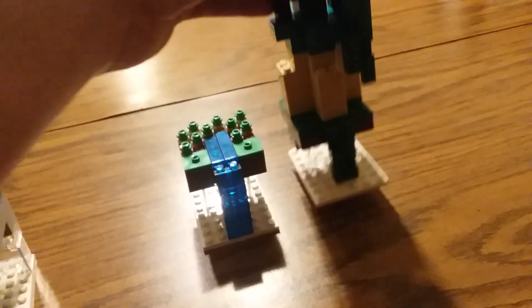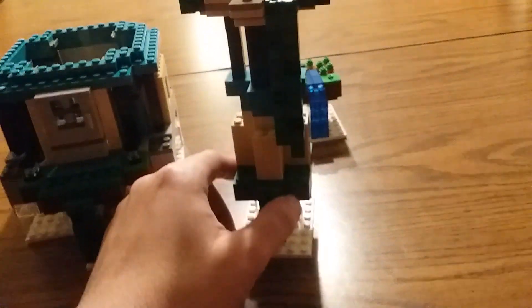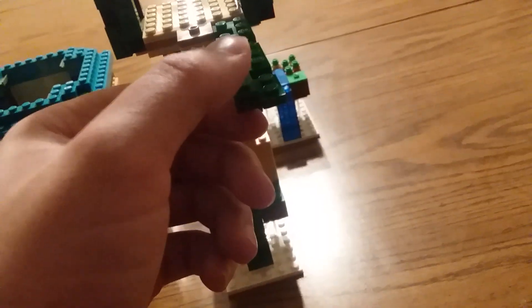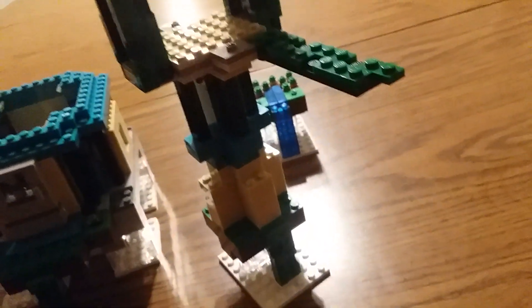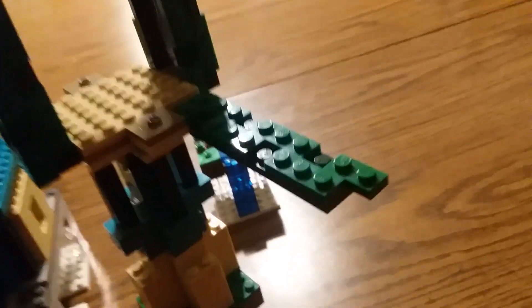Let's take a look at the tower. The cool thing about this tower is: one, this part moves up and down, which is an unintended feature, but you can kind of pretend like it's a takeoff — like, woo, yeah.